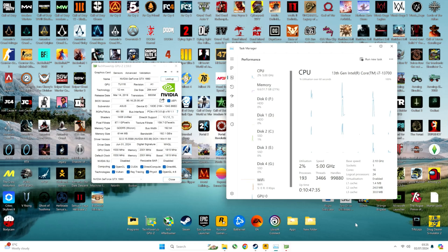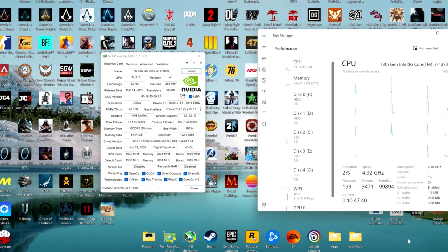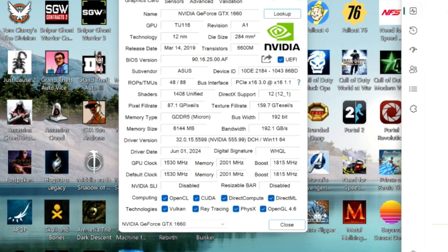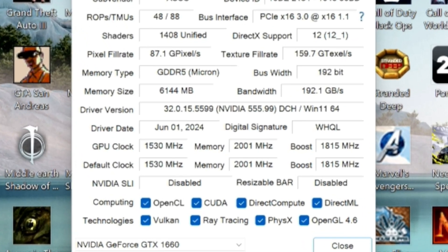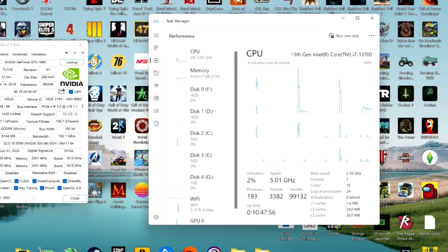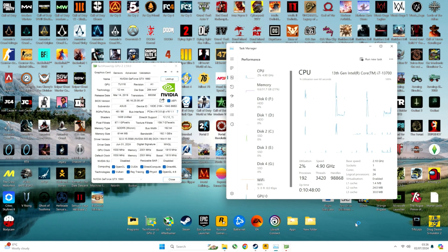Welcome back to another benchmark. Today we are testing FSR3 frame generation on a GTX 1660, which comes with 6GB of GDDR5. It's the ASUS version, and I am testing it with the latest NVIDIA drivers at the time of recording. I'm testing with an i7700 and 3GB of RAM, which is overkill for this GPU, but you should get the same frame rate with something like an i5 10th generation and 24GB of RAM — that should be enough for all these games.